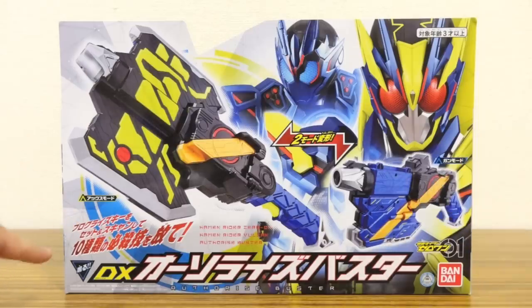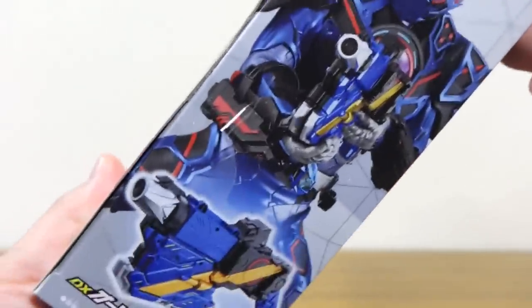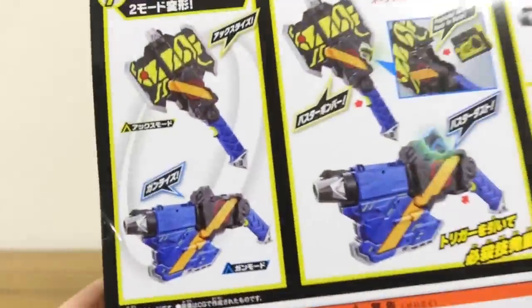プログラスキーをセット&スキャンして10種類の必殺技を放て、プログラスキー連動してましたもんね。横にはシャイニングアサルトホッパーがアックス持ってて、反対側はアサルトウルフがガンと。後ろも同じような感じで、今後も2人で共有していく形かな。